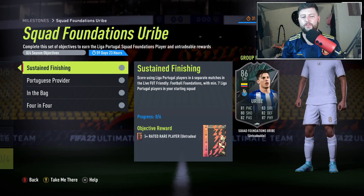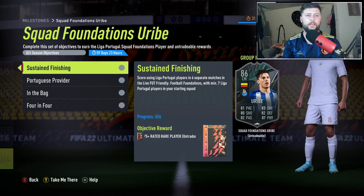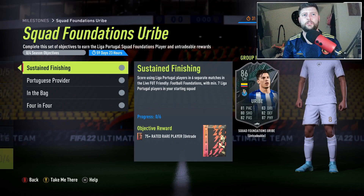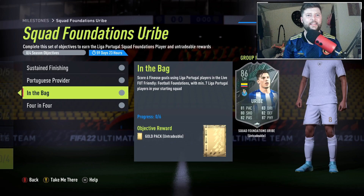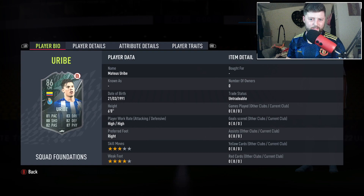Build your Liga NOS team, whack that silver bench on, and double check which objectives you need to complete. It should be relatively straightforward. If you go one down, just quit — it really doesn't matter. Score using League of Portugal players, and if you've got a full team you've done the scoring objective. Assist and you've done another. Finesse — always try to get the opportunities; score first if needed and finesses will come. Win four and that's it. Hopefully you enjoyed the video — let me know if you're going to complete him. Like and subscribe, and I'll leave links to the prior Liga Portuguese Foundation and Air Divisier videos. Take care, peace.